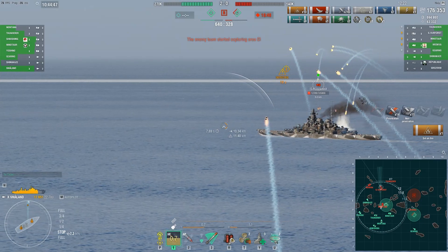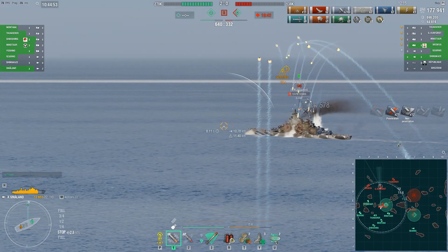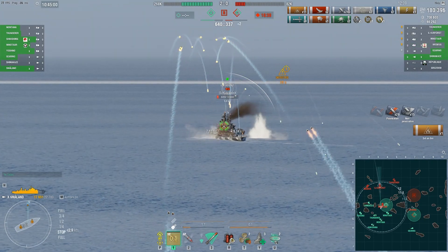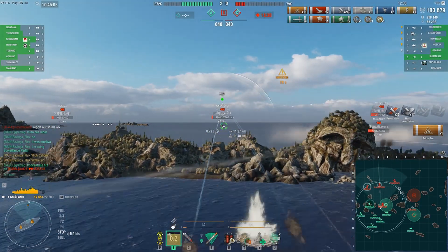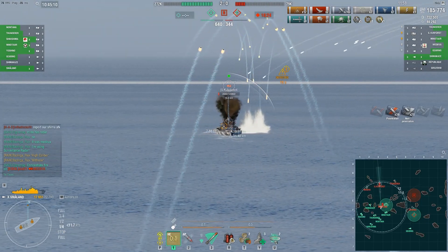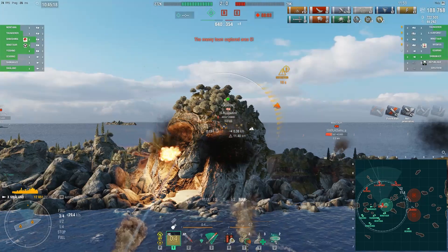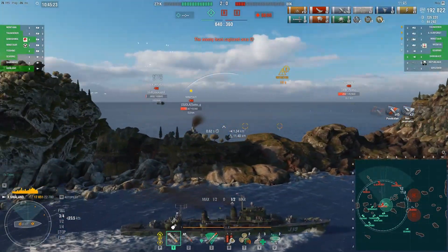He sets that Großer Kurfürst on fire again. He's got a really dangerous position here — he's able to rain down fire on the enemy team with virtual impunity. This is not what you want to be enduring as an enemy battleship. The Großer Kurfürst is simply forced to turn away in a desperate attempt to stay alive. He's maneuvering, doing his best to avoid fire, but he's just at the edge of our captain's range now.